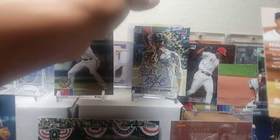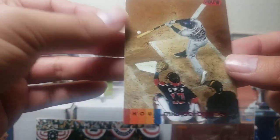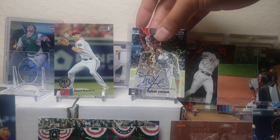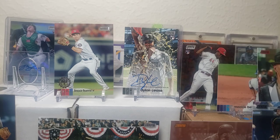Two flipped-over cards and a Brantley red, very cool. Put that in the hits pile — nice Astro. I know some of you guys like him because he was not associated with the 2017 team.